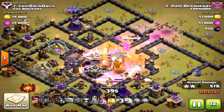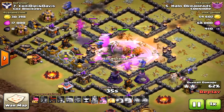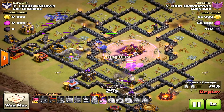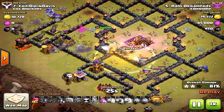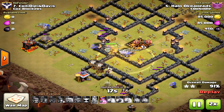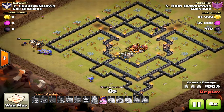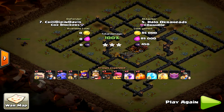The Queen comes up and takes care of that Baby Dragon — no worries there. I have Bowlers right into the core and the Miners are still up — this is total mayhem. I had one Heal Spell left and was unsure where to put it since I couldn't see my Miners clearly, so I placed it in a spot that wasn't ideal. I should have used it at a better location. Look at my Loons in the back end — I like bringing two or three Loons just in case, for a little extra firepower in the back.